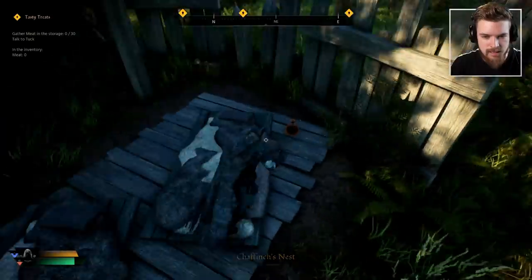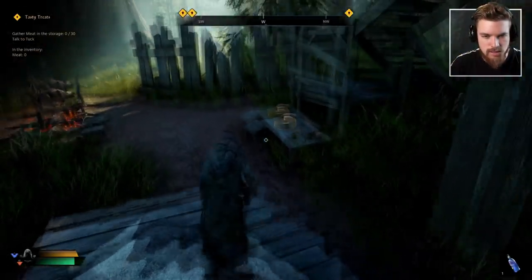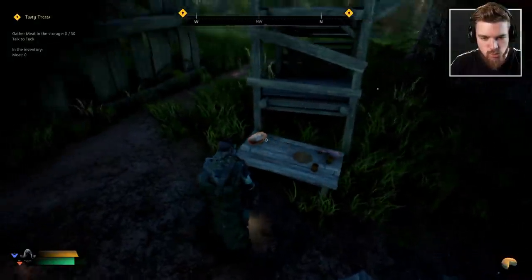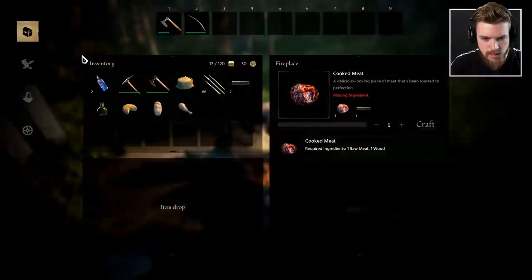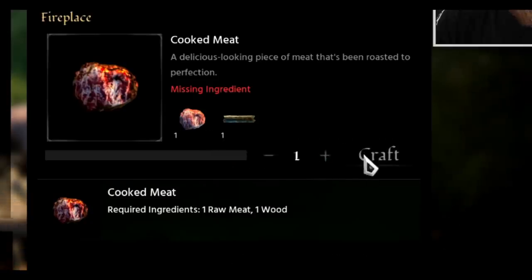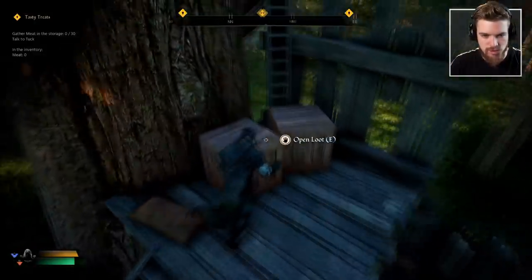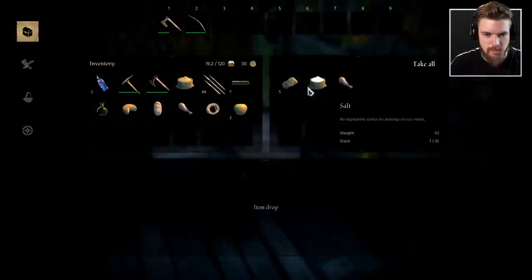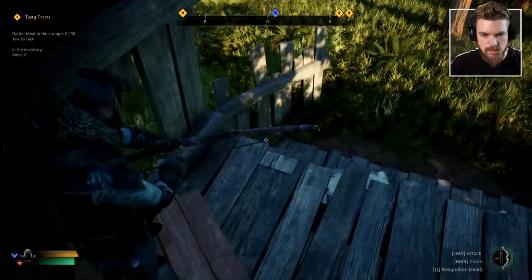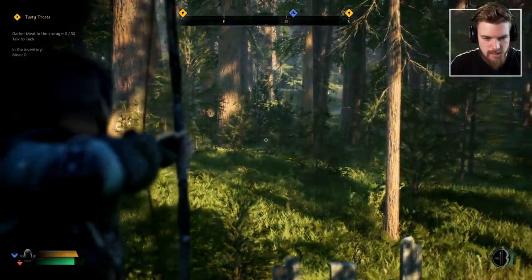Cliffinch nest — there's actually a mead here, some more water, elder cheese roll. There's also a campfire — oh my god, I can use my wood and raw meat to make cooked meat, which I guess gives me more health and restores more food. There's also some loot here — apples, bowstring, make another bow, some stones, some salt. I can hear — I can see the deer from up here.